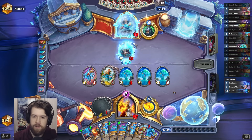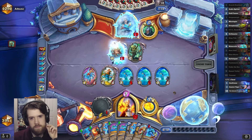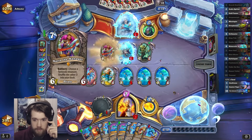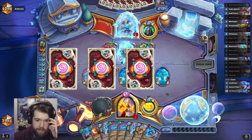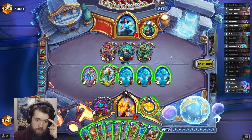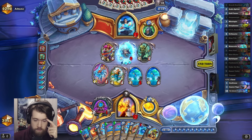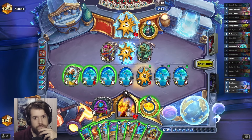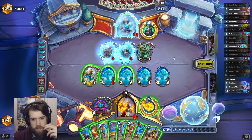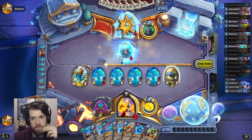Did this just give me an Ice Barrier? No, it gave me Counterspell — Counterspell is much, much better. They can't play that here; my board is very scary. You've gotta be dead here. I can play Tsunami, but I don't have board space for it. I have 15 damage. I guess I just trade some stuff off and play Tsunami. We've got another Tsunami — it's not guaranteed lethal, so let's go Sunset Volley. And Sunset Volley was lethal.